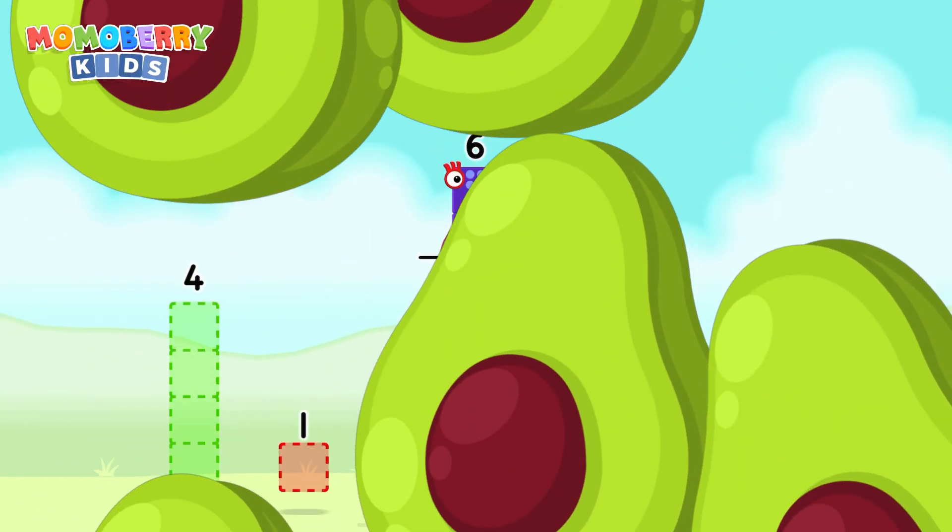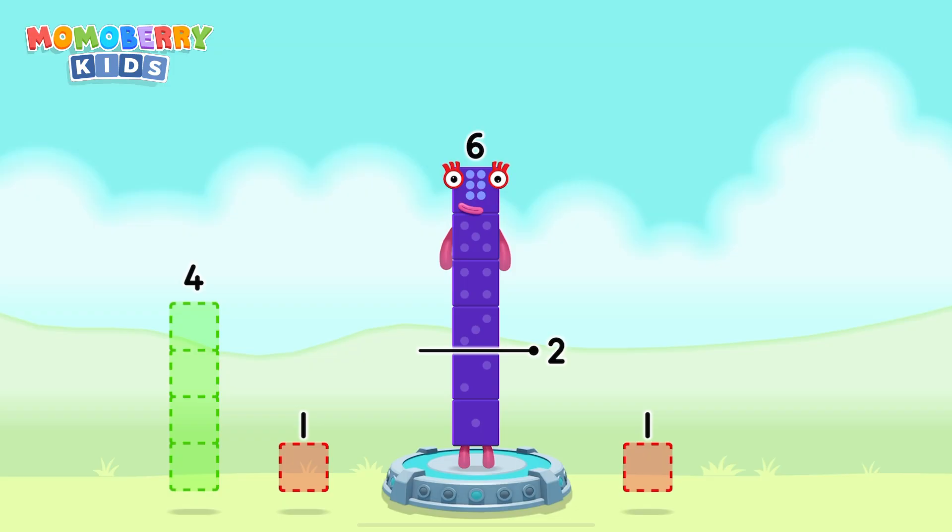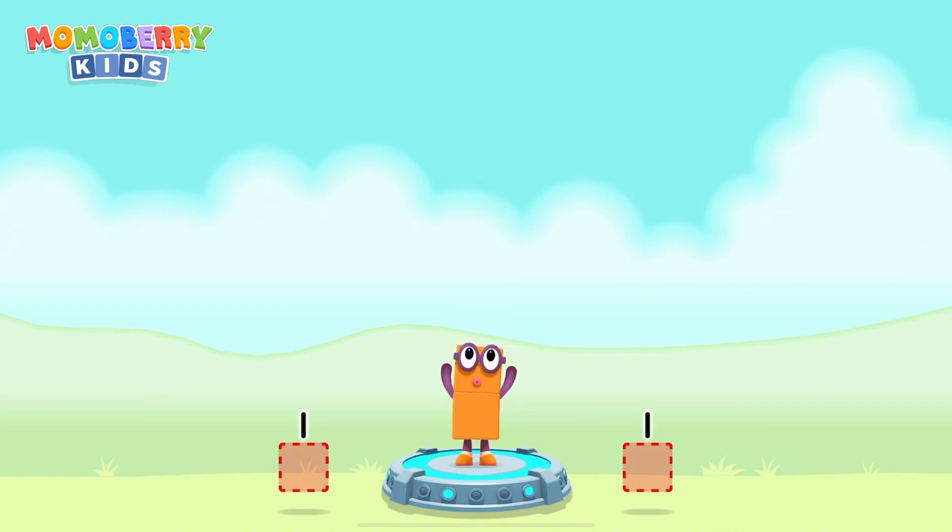Eight — number blocks away from six to leave two! Four. You cracked it! Six minus four equals two.